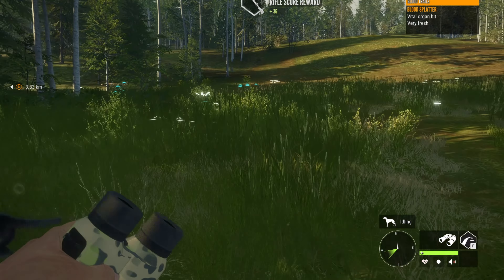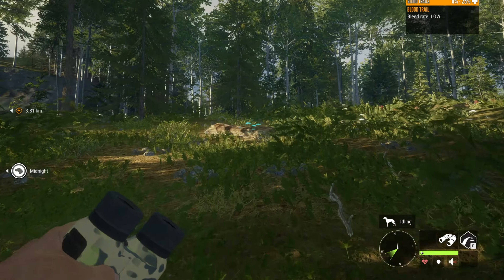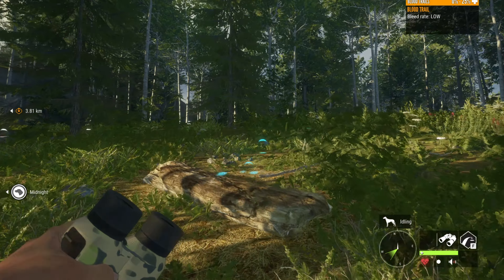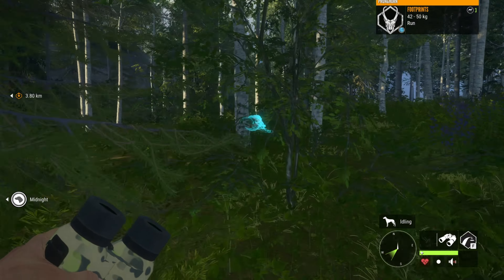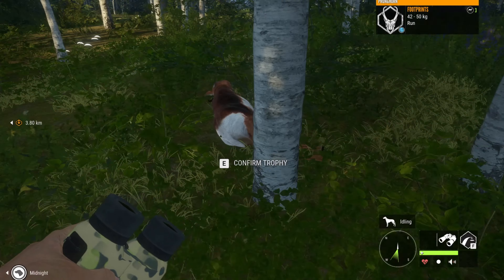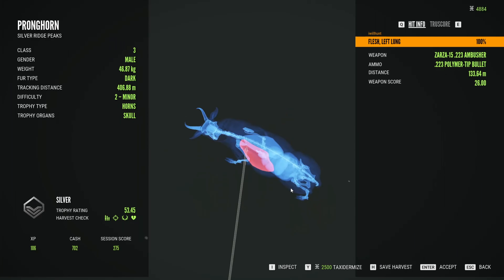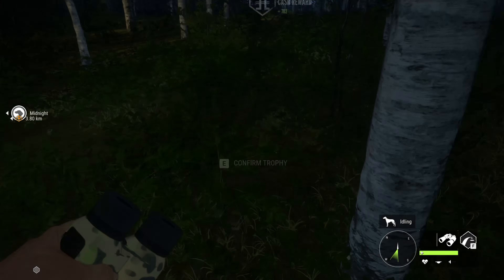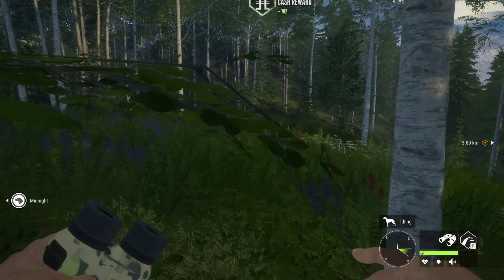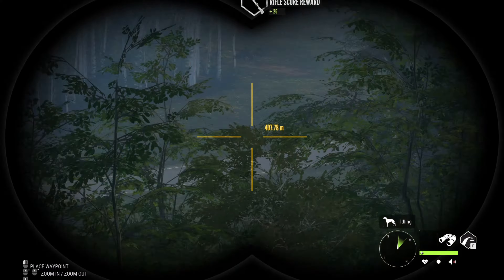I do want to point out as we're coming up on this guy, we are only getting a low bleed rate, which will probably make a little more sense when we pick this guy up and see what the shot was — a little bit quartering, but probably about as good as you can get. Didn't hit the shoulder blade or anything, and that .223 bullet really struggled to bring that guy down quickly.